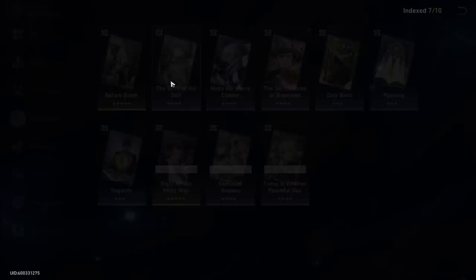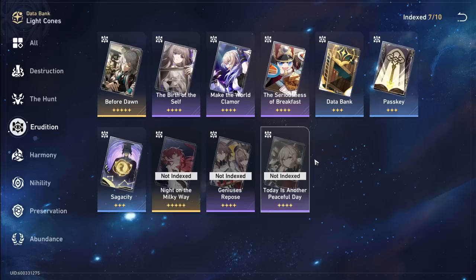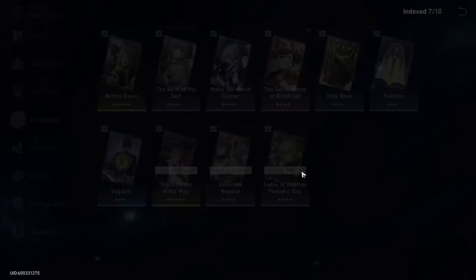Before Dawn is the best by far. Peaceful Days at S5 is also strong — 52% damage, which beats both four-star options. Birth of the Self S5 may edge it out when enemies are below half HP, which happens often. For free-to-play: get Breakfast to S5, it outdoes almost everything else. In five months if you commit five battle passes, the battle pass light cone will be better — but it still won't beat Before Dawn.